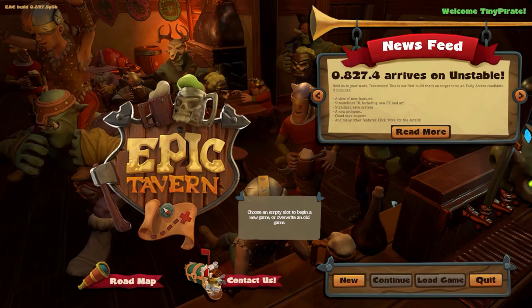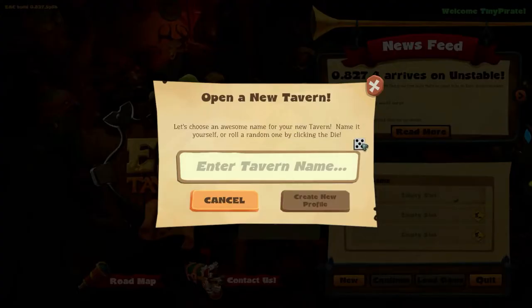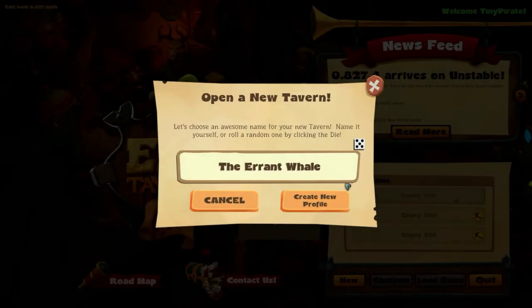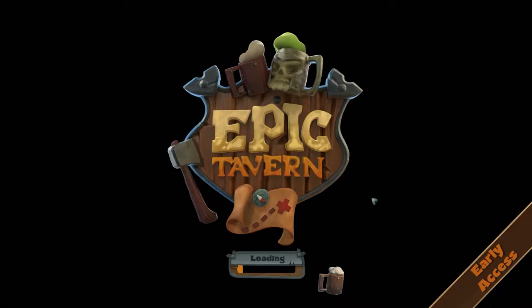So let's just destroy my last game and start a brand new one. We're going to have to find a good name. I could type in my own one, but I like using weird ones that I find from looking through the random generation. I've found one I like - the Errant Whale. We are going to be the Errant Whale Tavern, where adventurers from far and wide will come to drink and go on adventures.